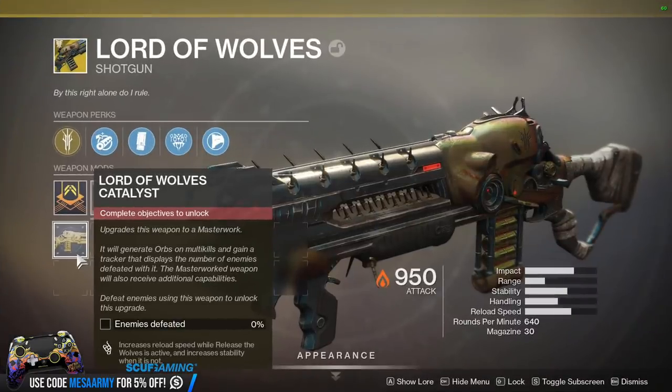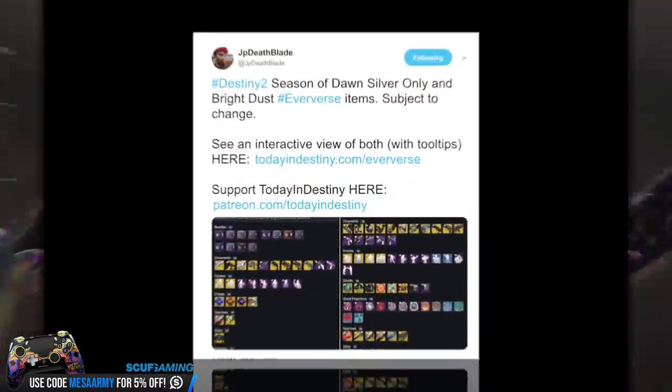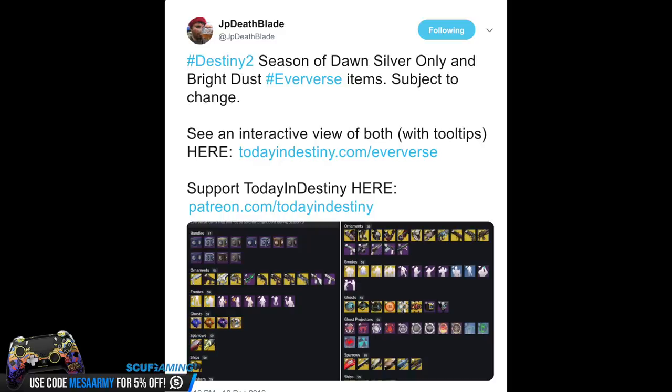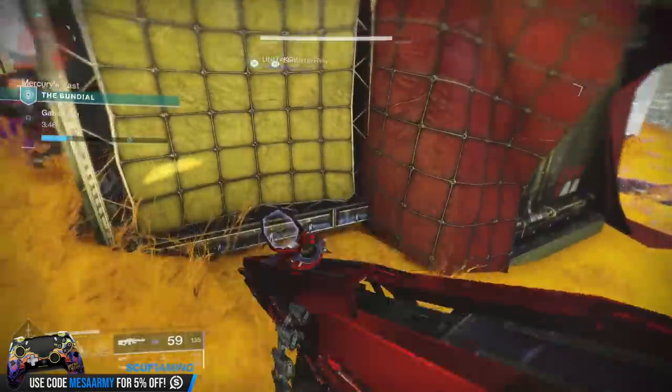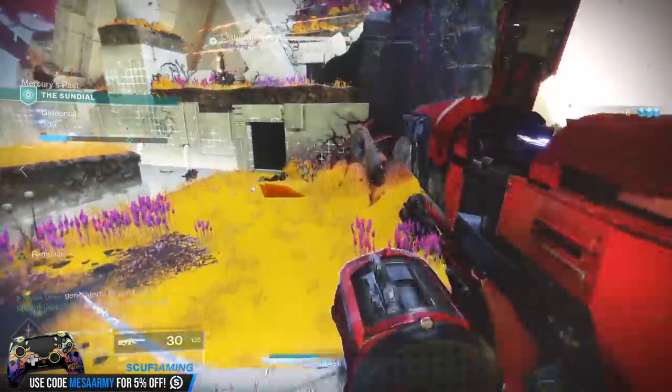The Lord of Wolves now has a catalyst dropping — once you upgrade it to a Masterwork, it increases reload speed while Release the Wolves is active and increases stability when it's not. The exotic heavy sword Black Talon also has a catalyst now, and its Masterwork perk is: shots blocked immediately after guarding will increase the damage of Crow's Wing for a short duration. If you follow JP Deathblade on Twitter, there's a link to todayindestiny.com/eververse showing Season of Dawn Eververse items, though things are subject to change.